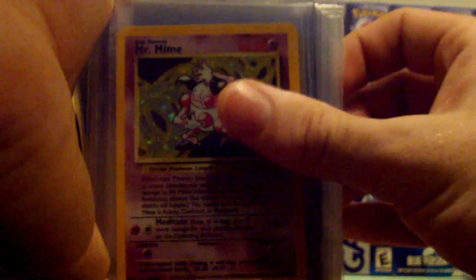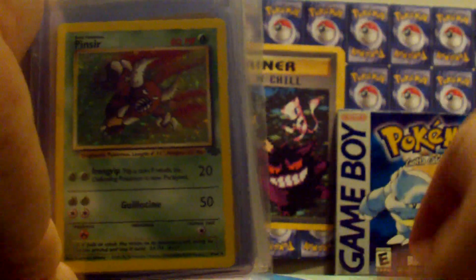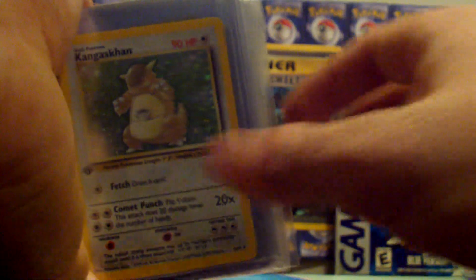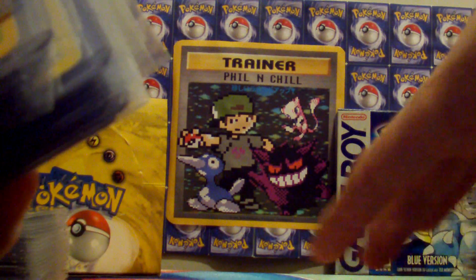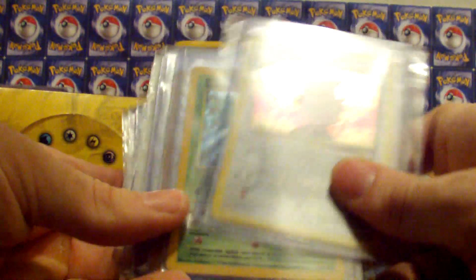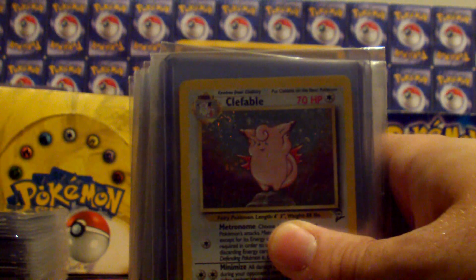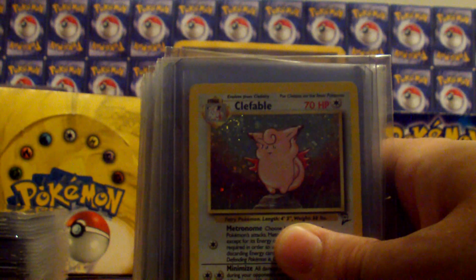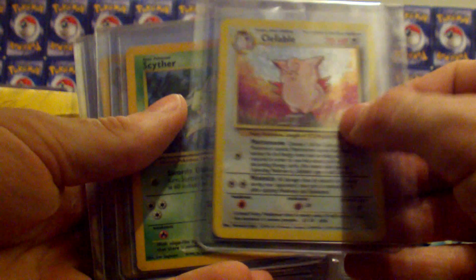Mr. Mime from Jungle. First edition Pinsir — I'm dropping everything, I need to get a grip. Pinsir, Pinsir, Electrode, Raikou — one of my favorites of the three legendary dogs. Kabutops, Venomoth, Snorlax, Kangaskhan, Nidoqueen, Scyther. Just so you know, I'm not sending them off to PSA in these top loaders with sleeves — you're supposed to send them in penny sleeves in the softer cases. It'll be a big job to get all these cards out, but what are you going to do.